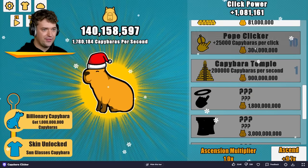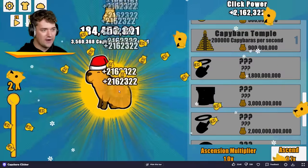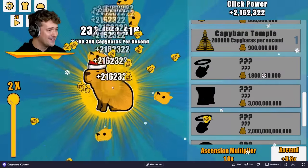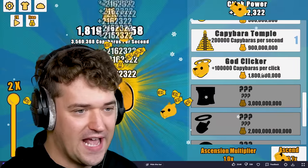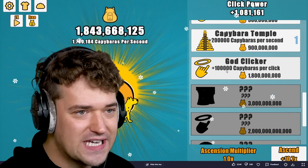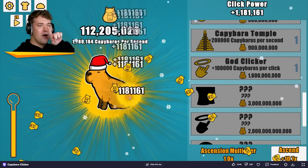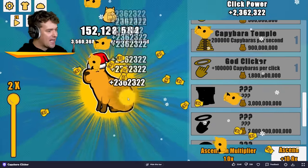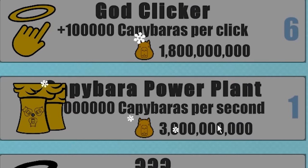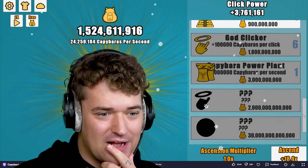1, 2, 3 pope clickers. Let's focus on upgrading now and going even further. A Santa hat — cute. We are about to unlock something absolutely amazing: plus 100,000 capybaras per click, dude. Yes, I want everything. I want as many god clickers as I can get. The capybara power plant — I don't even know how many that is because it's blocked out.